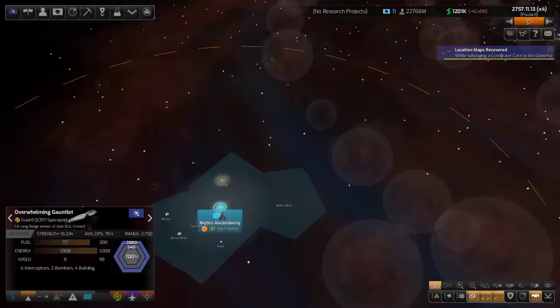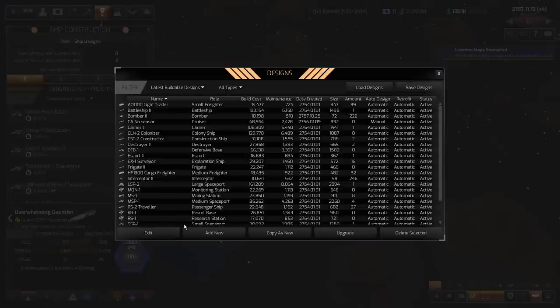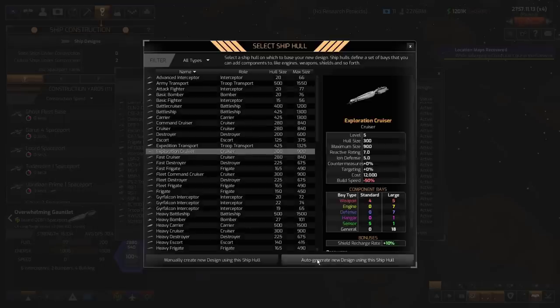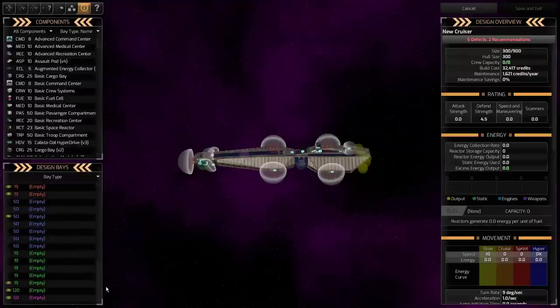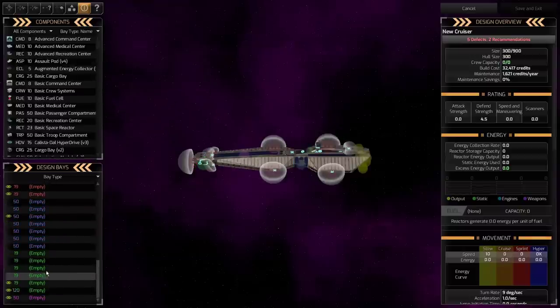The first thing I want to do is talk about where these things go in the design screen. So if I go to my design screen here and create a new, completely empty ship — as you know, the weapons go in the red section, shields and armor in the blue section, and this green section is where we're going to put sensors and scanners.